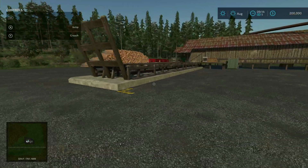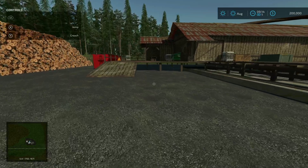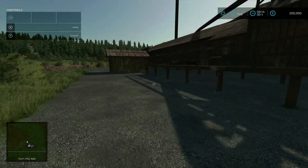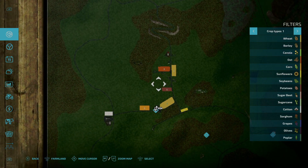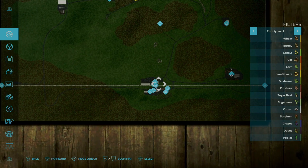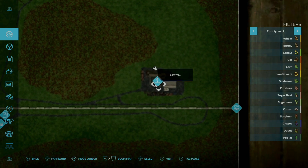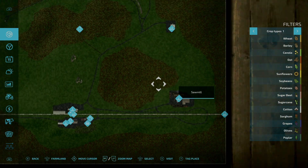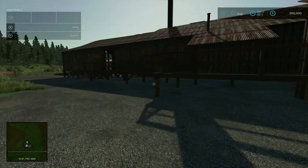I'm honestly quite confused — there's a little checker box here, but I cannot find a wrench or anything that would indicate this is a production point. I've looked and looked and haven't seen one. If we take a look at the map, where it says sawmill, it's just a sell point indicator, not a production point. So this leads me to believe it's just a sell point.